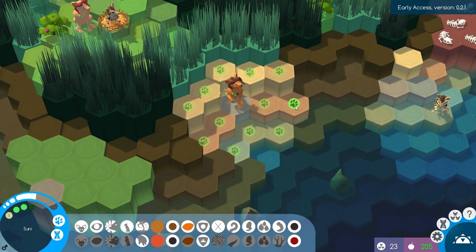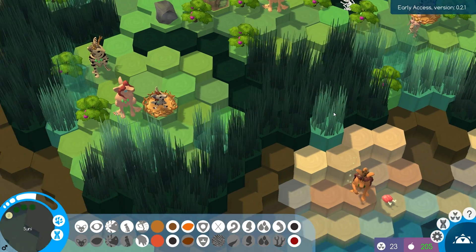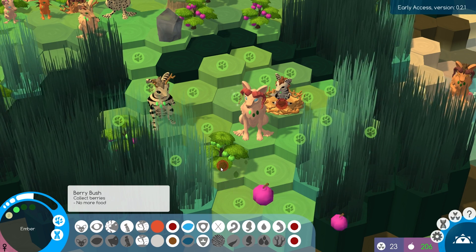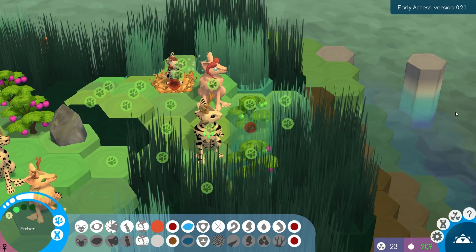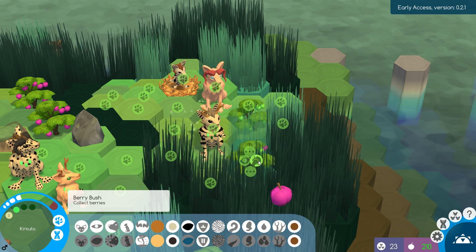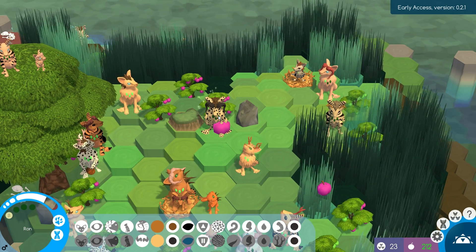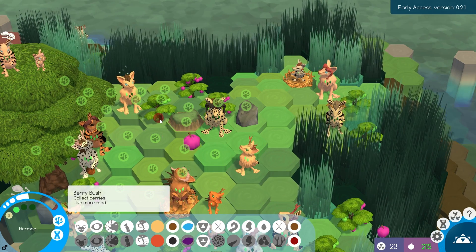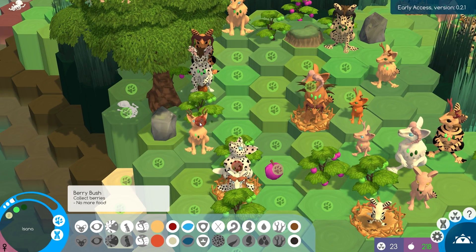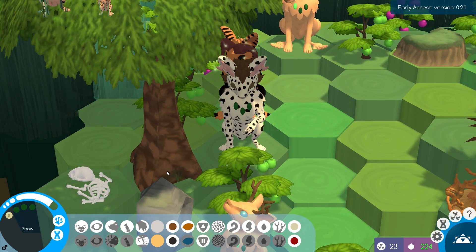Why don't we have Sunny wander through here to see if there's any more clams. We have Ember right here — collect some berries. I think we will be thinking about moving to the next island very, very soon. Ron, why don't you come over here and collect some berries. Herman, get some berries — we always need tons of food. Collect all the things!